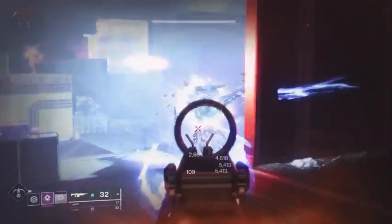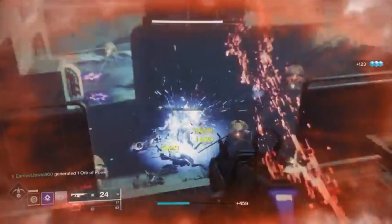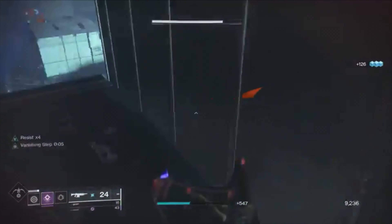Once the cyclops is dead, you can either kill the champion first or kill the adds in the room. This is the only barrier champion in this lost sector. Once you've cleared the room, the next area is the boss room.